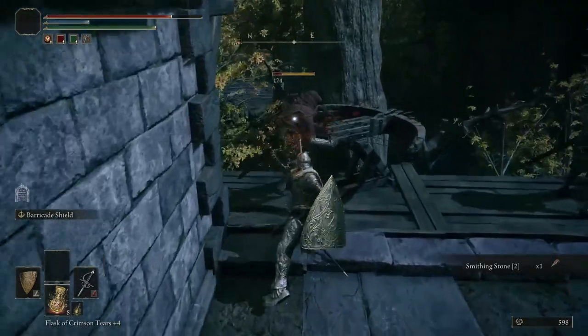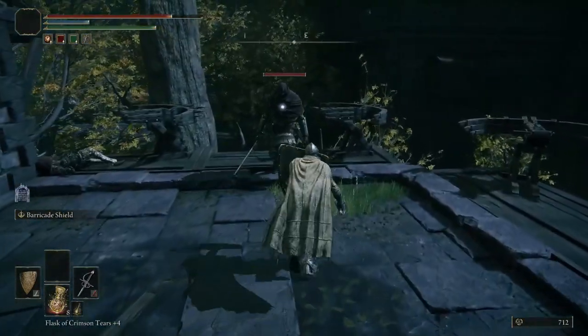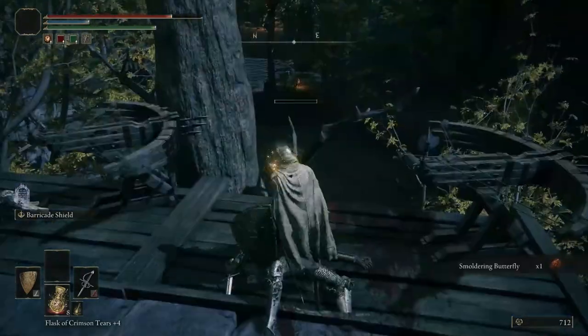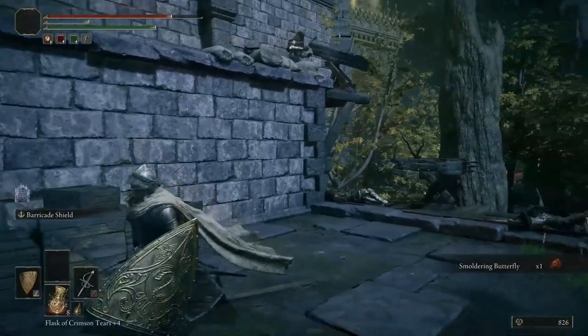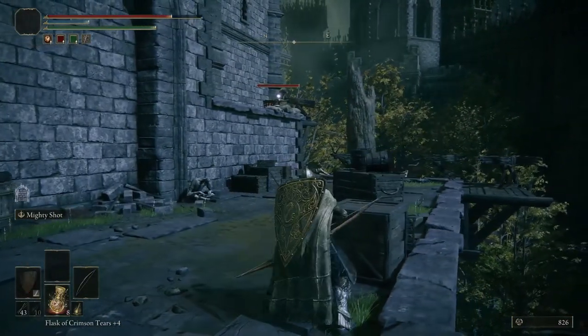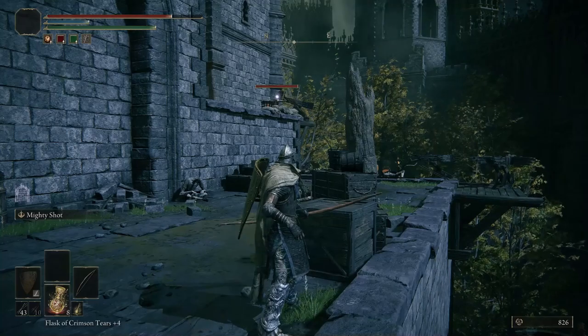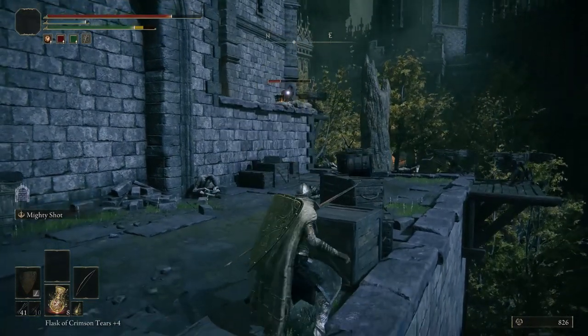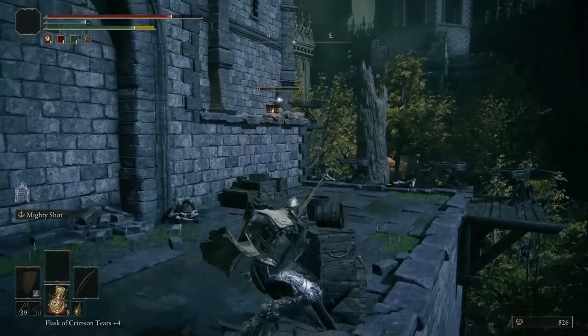Sneak attack this guy, and then we'll take this guy on mano-a-mano — by pinpricking him from behind the shield. Death via a thousand toothpicks. We're going to take our bow out and probably just try to take this guy out in one shot using the mighty shot. We failed — start jump-shotting then. There we go, one more. And yes, you can jump and shoot with your bow at the same time, which gives you mobility.